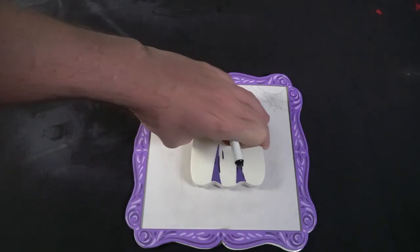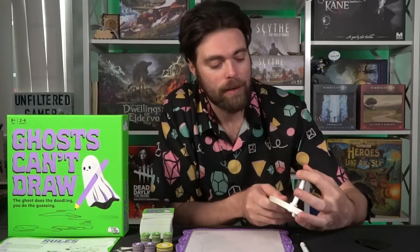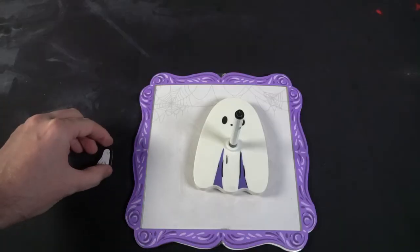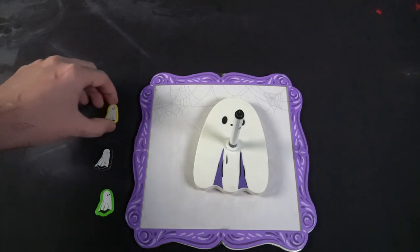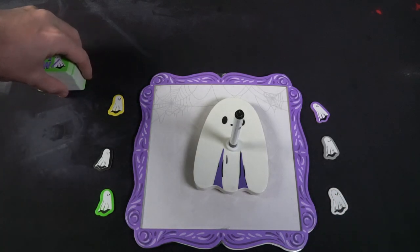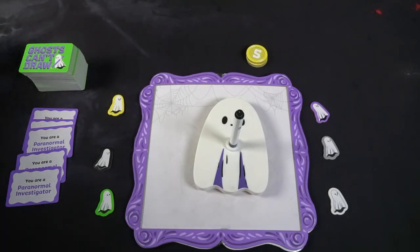To begin setup for Ghosts Can't Draw, take the ghost board out, take the little ghost mover, and take one of the pens. Uncap the pen and place it inside the slot so you have a ghost board with a pen poking out at the very bottom. Place it in the middle of the game board. Then distribute the paranormal investigator cards — take a number equal to players minus one, take a card from the Ghosts Can't Draw deck face down, and mix them together. In a six-player game you'll have five investigator cards and one secret ghost card.